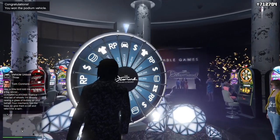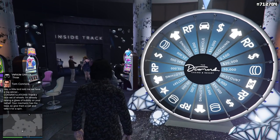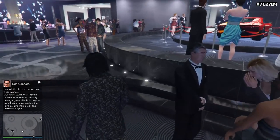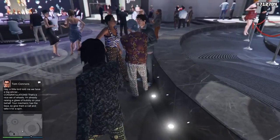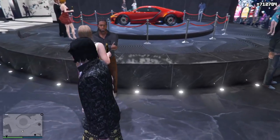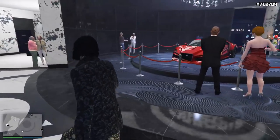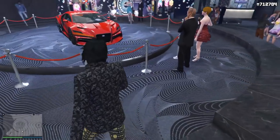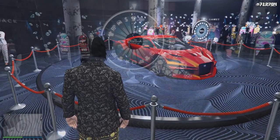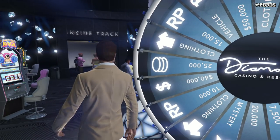Congratulations to our player at the lucky wheel who just won a luxury car. So as you guys heard there, the lady that talks over the intercom of the Diamond Casino and Resort gives us a little congratulations. You can also see that the walls of the Diamond Casino and Resort turn to a golden confetti. And then we end up getting a text message from Tom Connors who says, 'Hey, a little bird told me we have a big winner. Congratulations. That's a nice set of wheels. I'm already raising a glass of bubbly on your behalf. Your mechanic has the key, so give them a call and take it for a spin.'